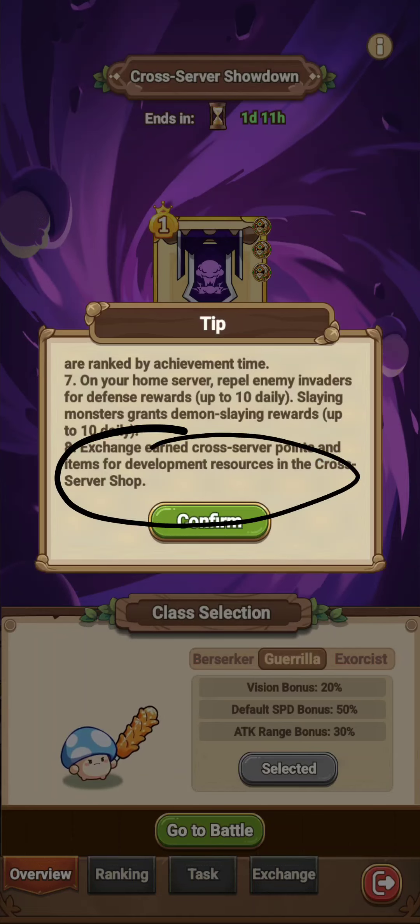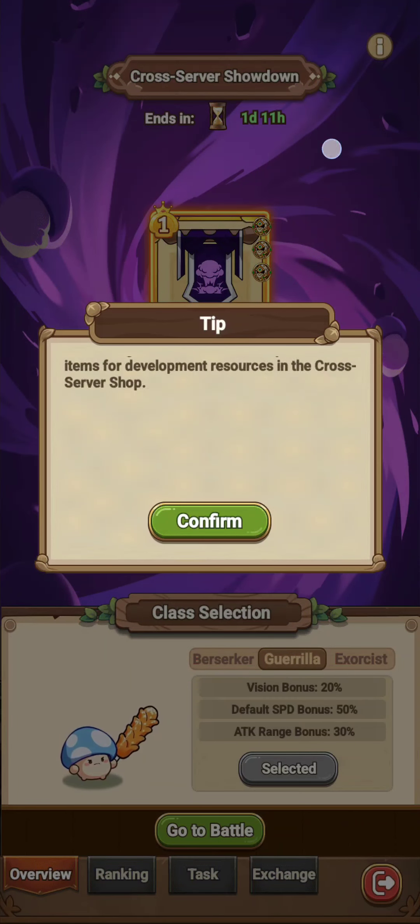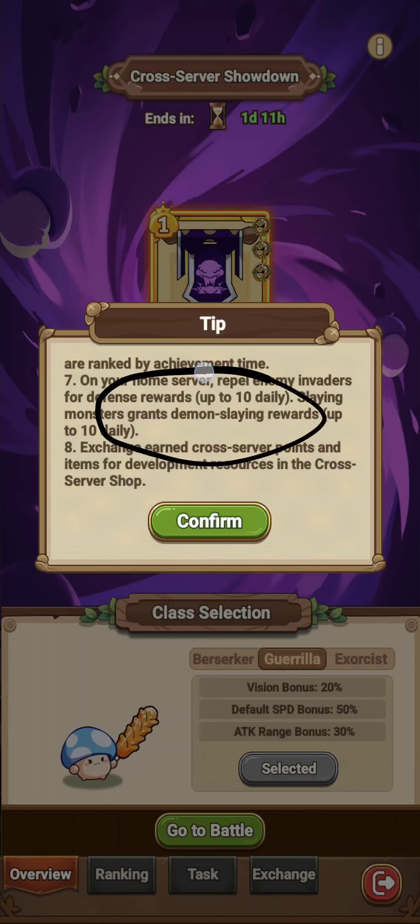Also, there are some rewards: if you kill 10 monsters in your own server, you get a single reward up to 10 times. I've already done that — that's why when I killed the monster you didn't see it. You can defend 10 times and kill 10 monsters in your own server every day for some extra rewards.